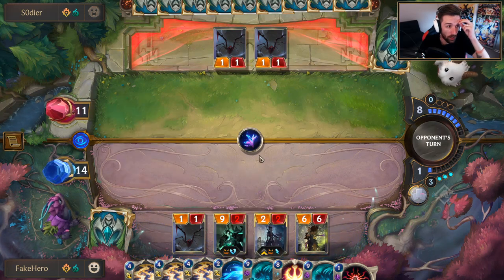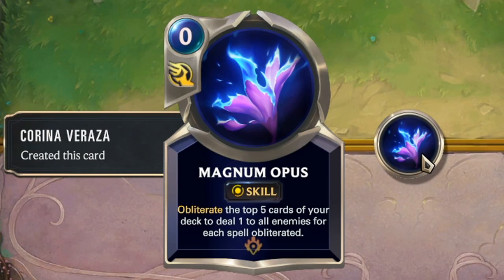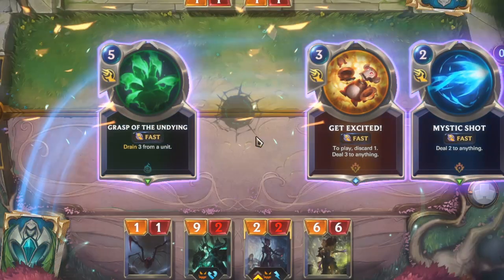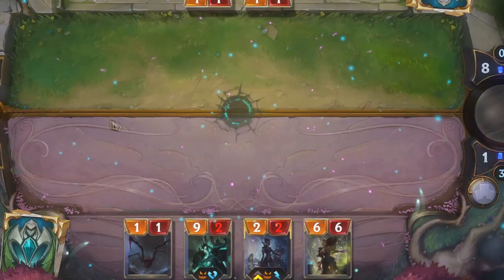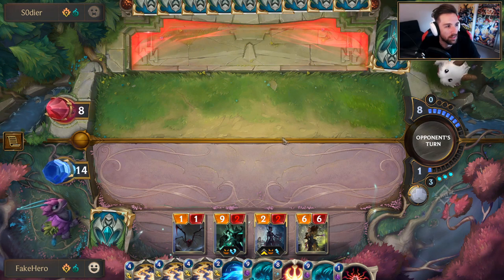I'm gonna go for the Karina because he can't even afford to Ruination at the moment. He has no way of denying the Magnum Opus. Pretty weak — you don't want to see that. You want to see five spells get removed, not whatever that nonsense was.